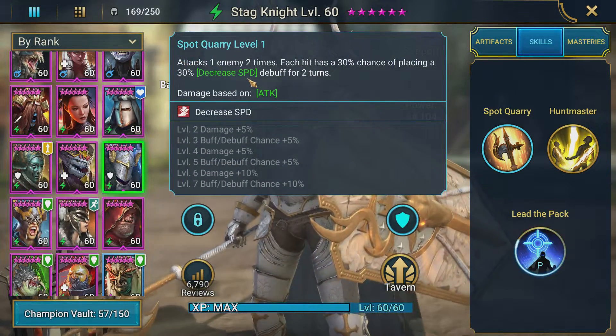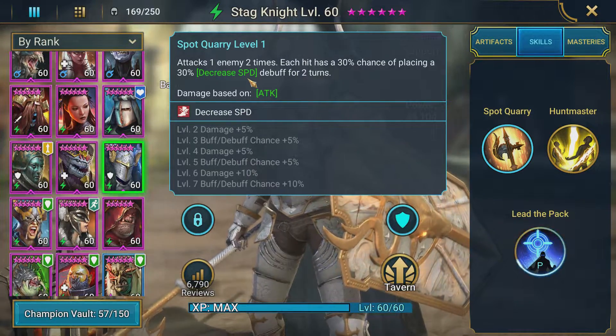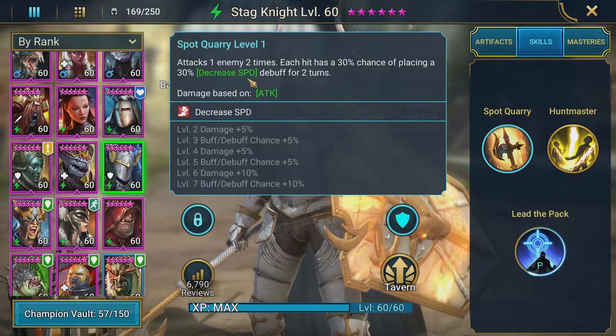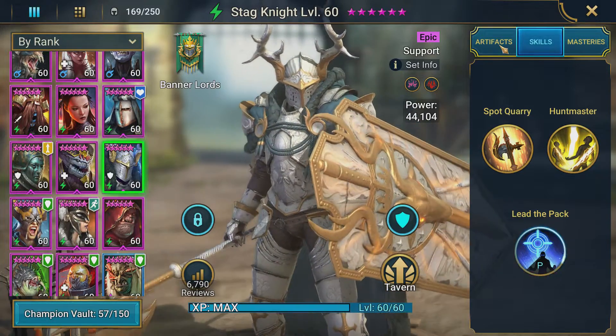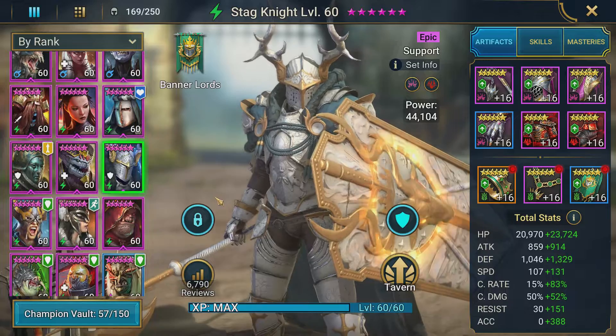The main goal with Stagnite is landing his A1, which has the decreased speed debuff. When we put that decreased speed debuff on the Scarab King, it slows his turn meter buildup. Combined with the decreased turn meter attacks, it keeps him from ever getting a turn. That's the core of the strategy right there.